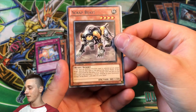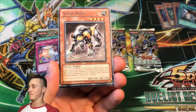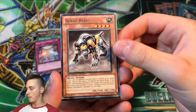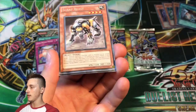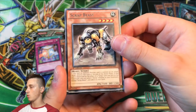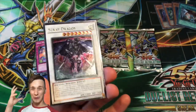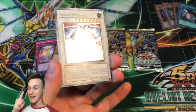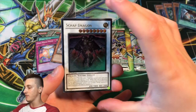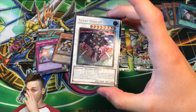I think we have an Ultimate Rare! It's an Ultimate Rare — I can see the shine and sparkles. It's a Synchro! What do we have behind Scrap Beast? It's Scrap Dragon, Ultimate Rare! The one card I didn't mention from the set — this is a hit! What an expensive card, pack fresh from Duelist Revolution.